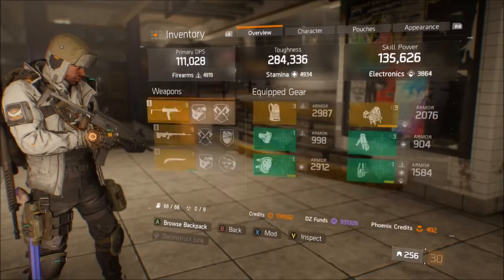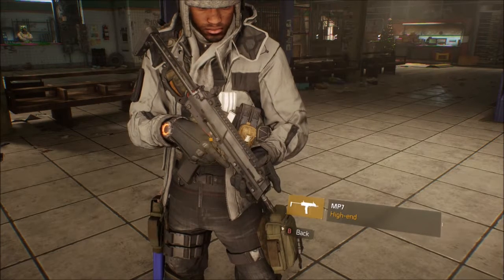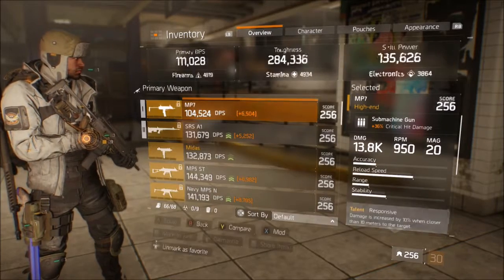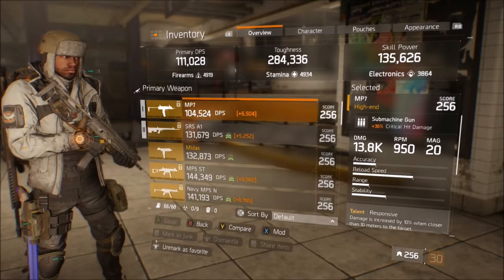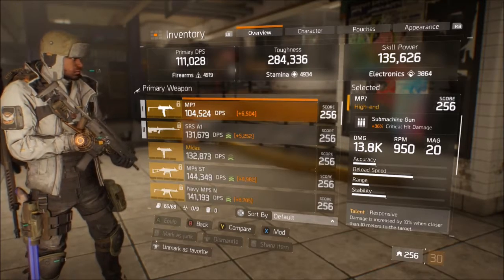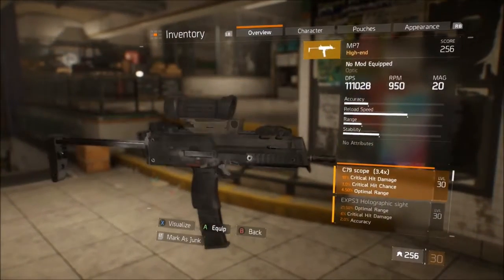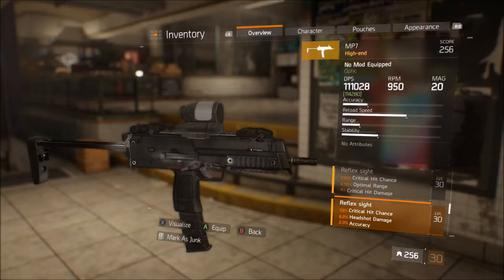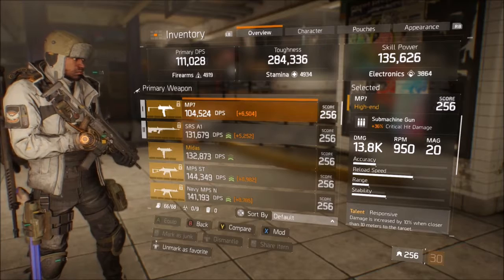The MP7 is considered the best PvP gun in the game, but even for PvP I wouldn't use it with a defense gear set. It's got nice RPM and even a god roll here with Responsive, Brutal, and Destructive, but the damage just falls flat — it's really lackluster. You can't put a headshot scope on it either, only a red dot for six percent headshot damage, which is just not enough to be viable.